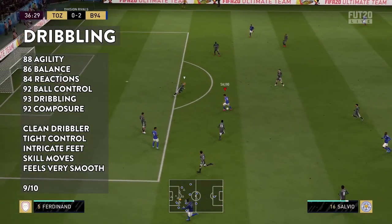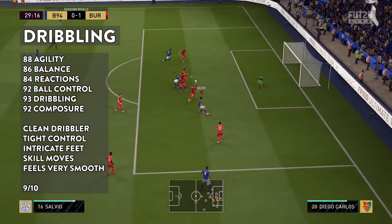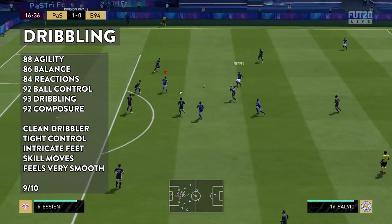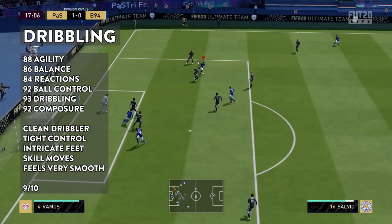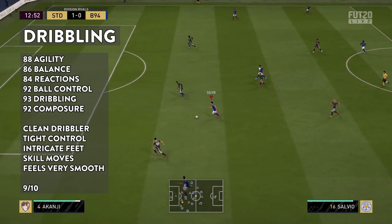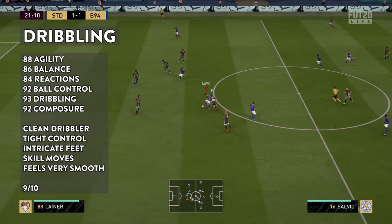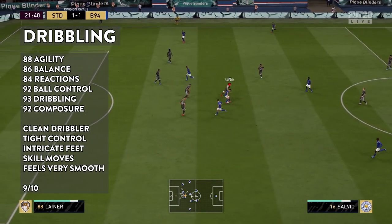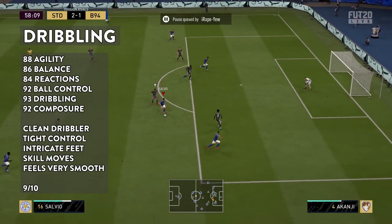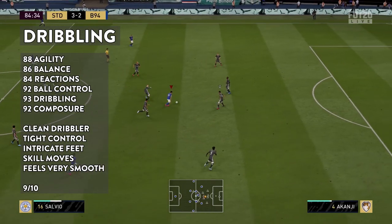Moving on to dribbling — by far his best attribute. I love this card mainly because of his dribbling. His stats look phenomenal on screen. Some may say you need a chem style to boost them, but the good thing is you don't need one that gives plus 15 in every stat because they already start so high. Maybe an Engine for extra balance and agility if you feel it's necessary. This Salvio is just such a clean dribbling card. There are some players with high dribbling that don't feel as good due to their body type and size, but this is one of the best dribbling cards I've used this year — up there with Messi and Neymar.